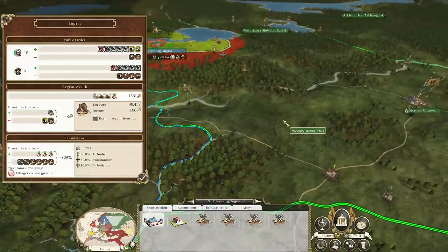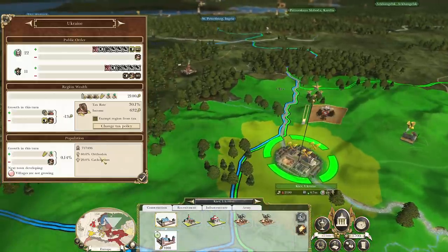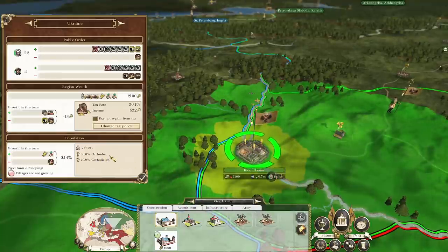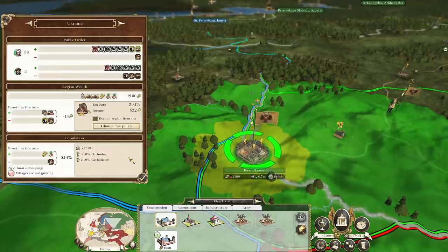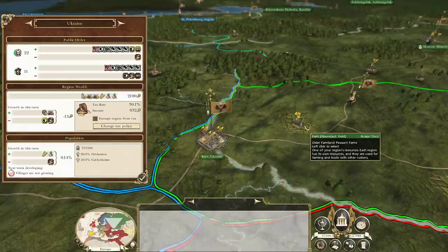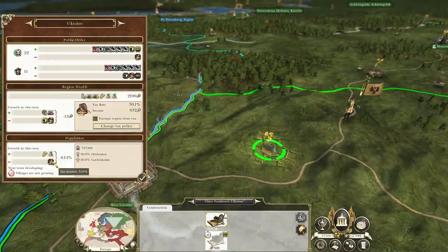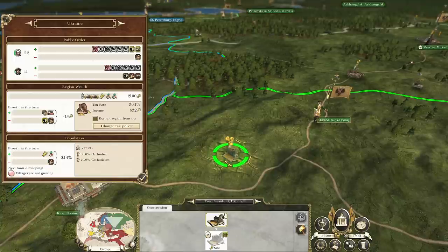Going back to some of my territories, let's find another capital. Here we go - Kiev, Ukraine. We can also see our religion down here. The population of Ukraine down here in this region is 80% Orthodox and 20% Catholic, and that is very important for the happiness of the population. I mentioned starvation earlier, and one way to prevent starvation in your regions is to build plenty of farms in your smaller towns. The more improvements that you upgrade with your farms, the better they get, and the less chance of starvation you have with your population. How do you upgrade your farms? Using new technology - that is under Research and Technology, and we'll get to that in a minute.